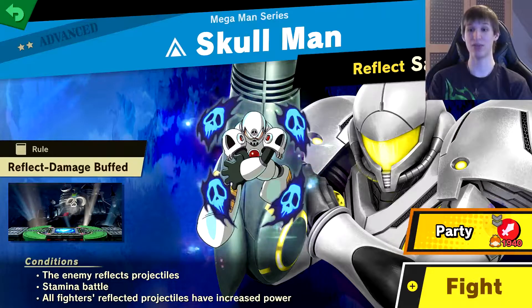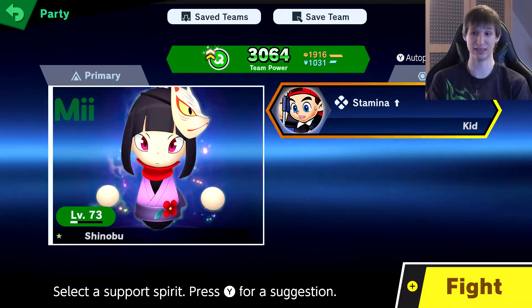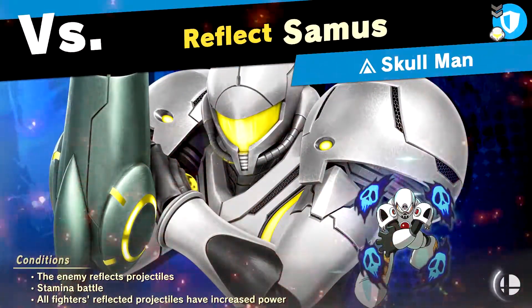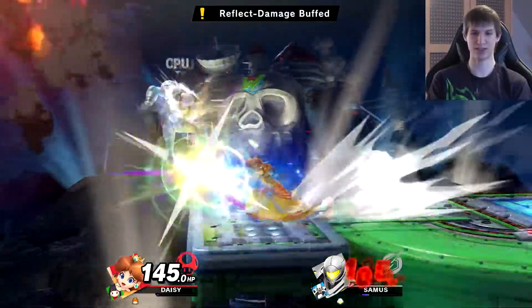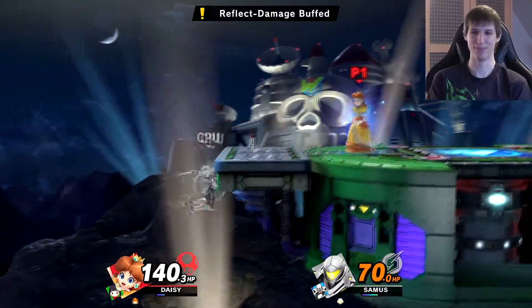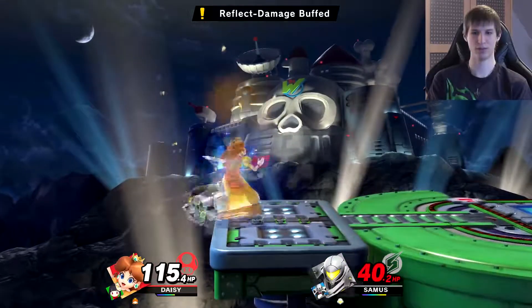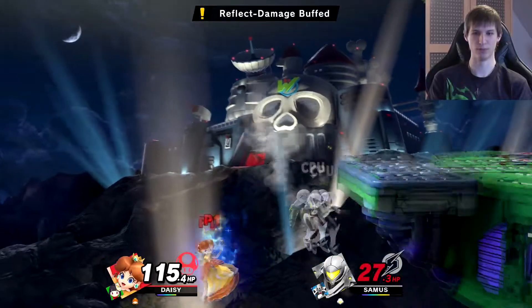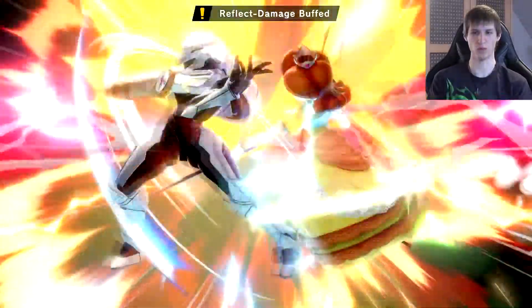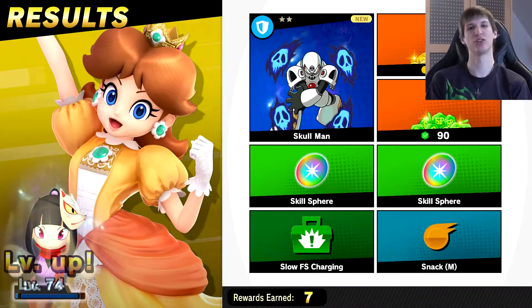Moving forward we have Skullman. The thing here is that you can't really dodge any of the fights - this is why I wanted to go past the other areas quickly, because I knew this one was gonna take a little bit longer. You have a Franklin badge so you reflect projectiles. Good thing I'm a princess - I don't use projectiles, I use my royalty to punch you in the face. I can use projectiles, but only will end bad for me. Bye - that was a nice little ledge conversation.